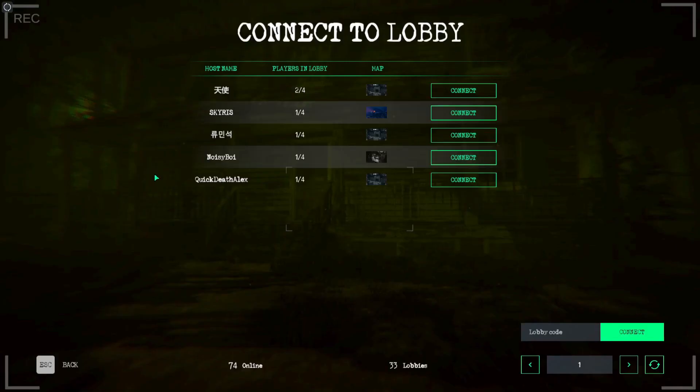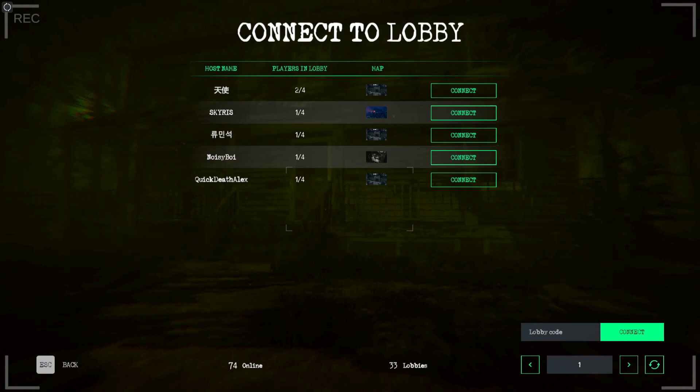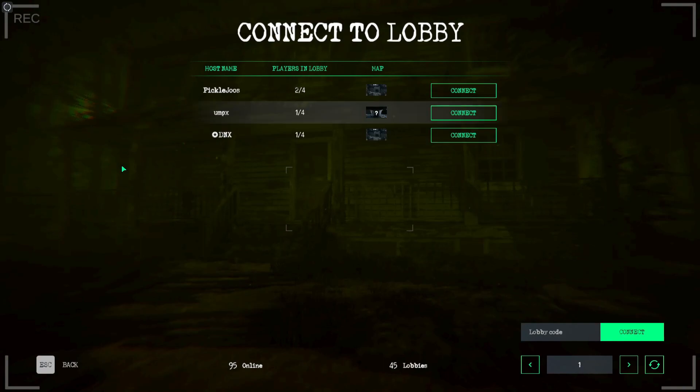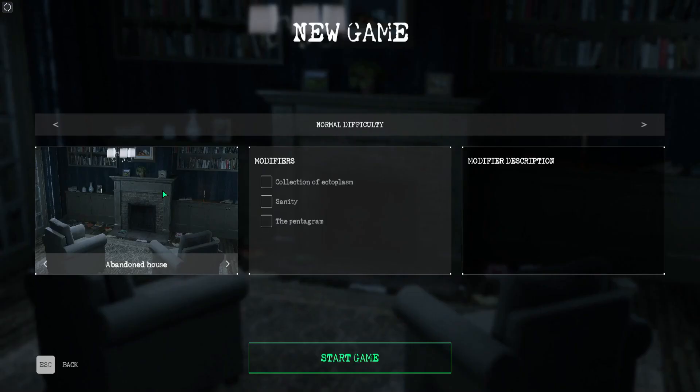Connect to Game shows any available servers and lobby codes. One issue is you can't change your server from inside Connect to Game — you have to back out, switch the server, then return. So if you can't find your friend's game, you're probably on different servers. Single player means no one can come in and it's a bit easier. I'm not sure if it actually reduces difficulty — if you've talked to the devs and know, let me know in the comments.